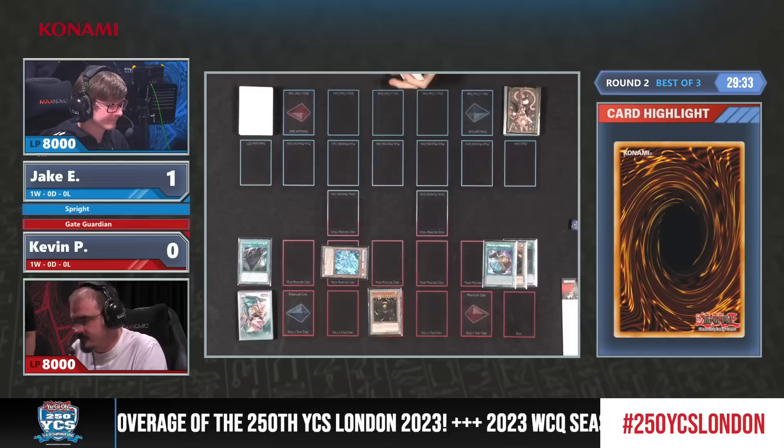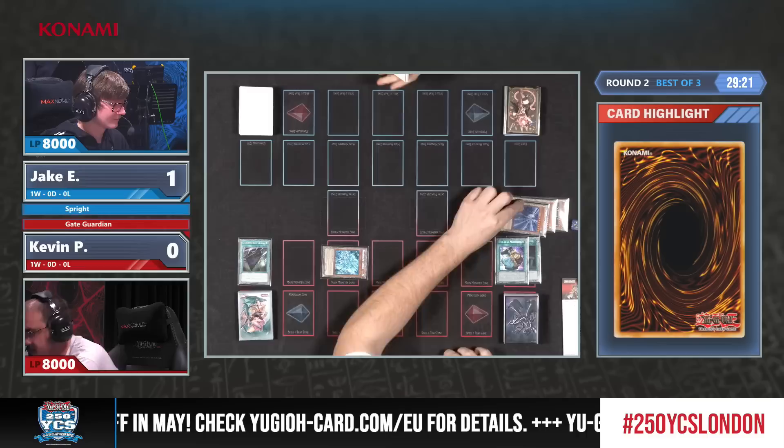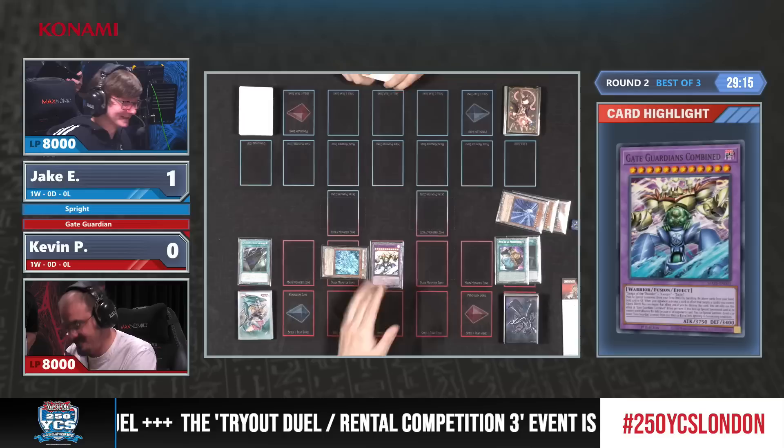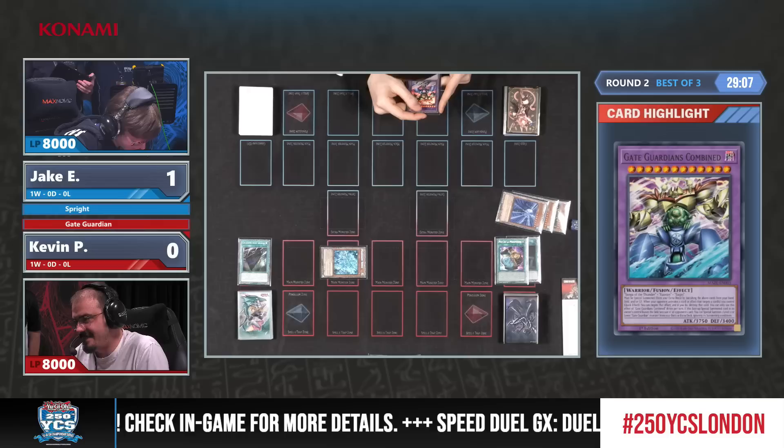Prosperity doesn't do anything anymore — but surely you'd prefer to activate it and choose one of six rather than just draw the top one. And now we finally see the first fusion summon by the Gate Guardian deck. There's Sui Jin as well, so it will be Gate Guardians Combined hitting the field — all three of them! Jake is looking it up, and Kevin is having a smile on his face.